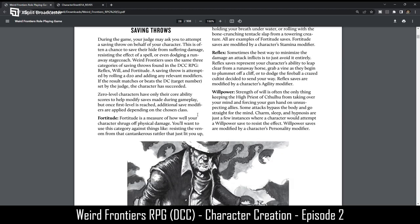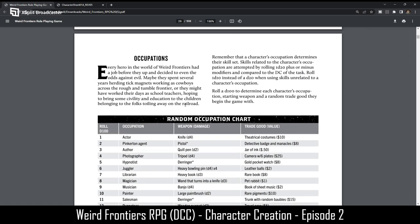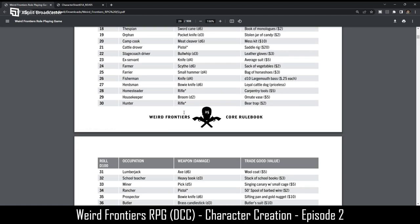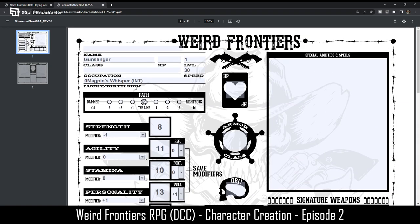Now I'm going to roll occupations — rolling a D100. I rolled a 60, so the occupation is Doctor. The doctor starts with a surgical knife and a medical kit. So I'll put occupation as Doctor. Interesting — the gunslinger class actually won't work well here, so I'm not going to go with a gunslinger.